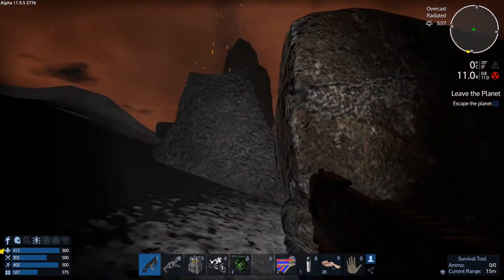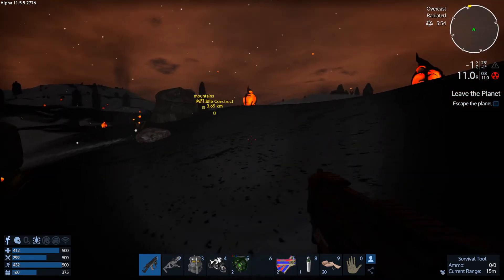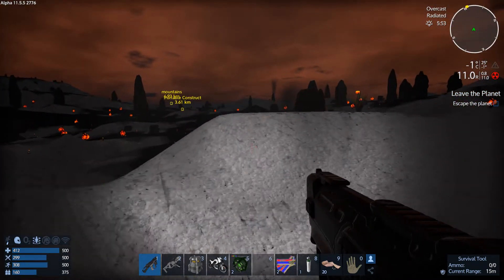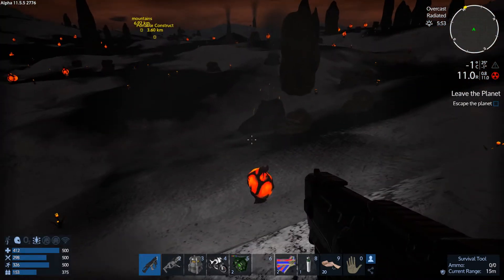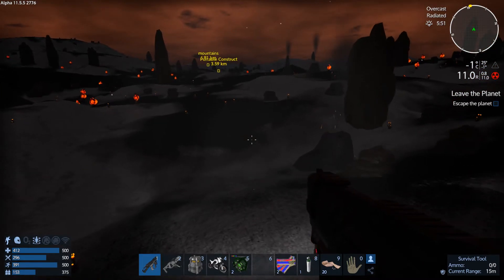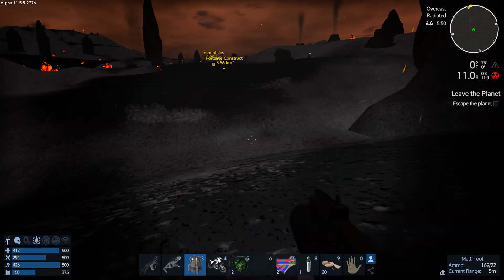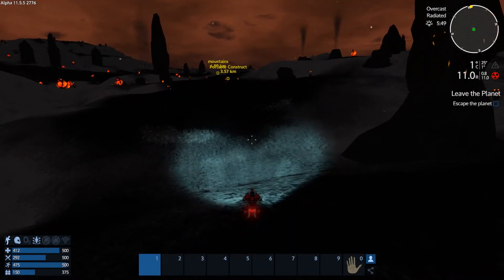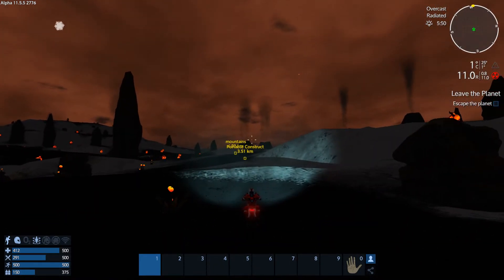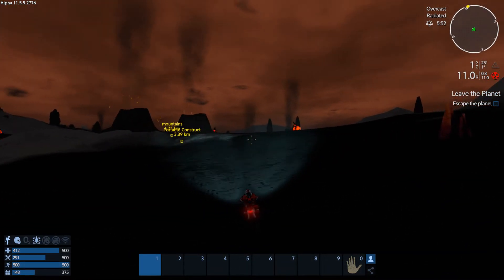Volcanic activity and seismic activity might happen over here. You know what is the most scary thing in this scenario for me? The constant Geiger meter — you cannot hear anything except for that Geiger meter. That's really scary. And there's no life, no trees, just dead trees. No aliens, no nothing.